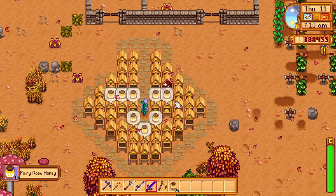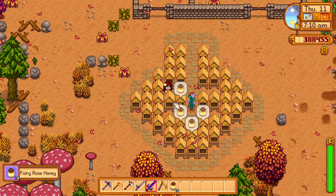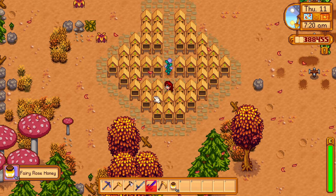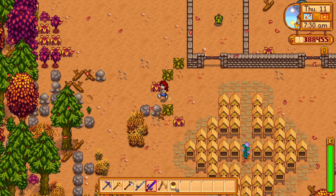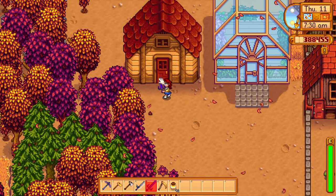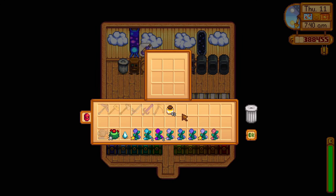This setup does require you to water the flower every day until it has fully bloomed, but the lack of a sprinkler does make the overall setup look prettier. Once the flower has fully bloomed you do not have to water it anymore. I recommend using deluxe speed-gro to get the flower to bloom faster, which can result in you getting an extra harvest of flower honey.